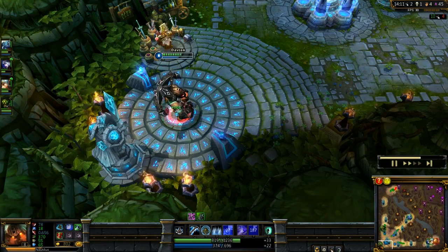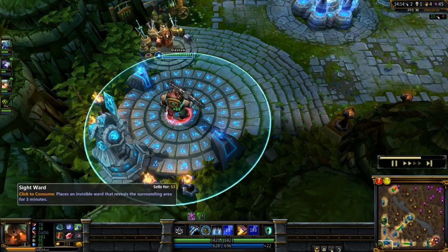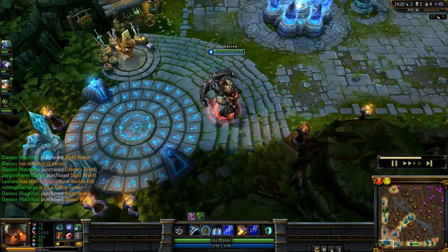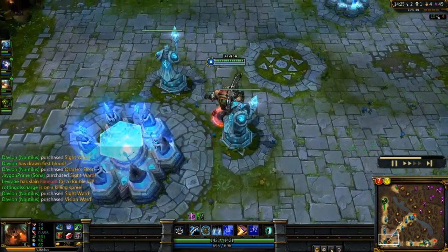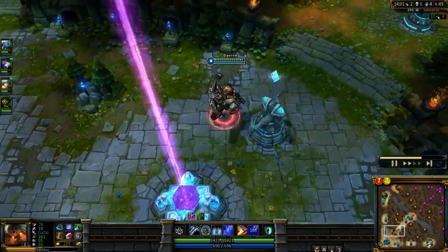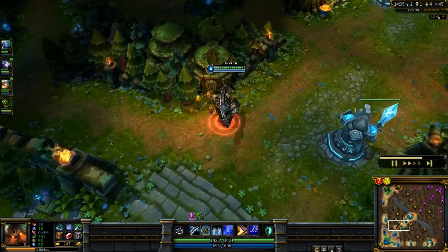I may as well recall now — I have 800 gold to spend. Picking up a Sight Ward, a Ruby Crystal which I'll turn into a Heart of Gold, and also a Vision Ward for when I spot Twitch. Like I say, I am using more wards and trying to keep them up as much as possible whenever I can afford them.